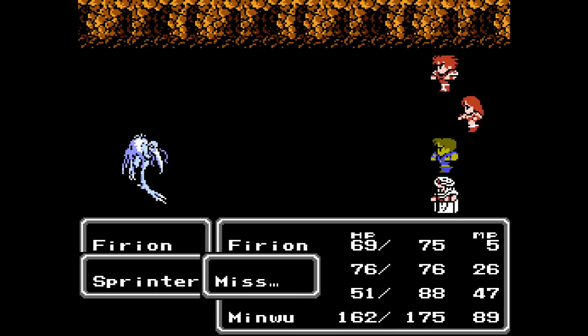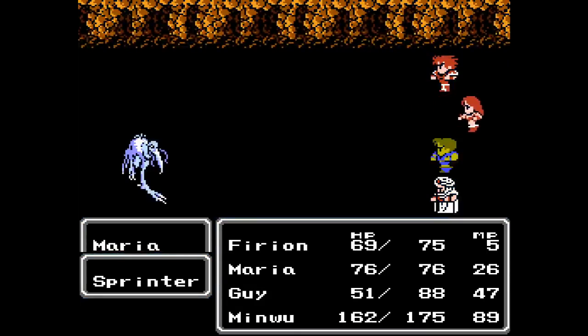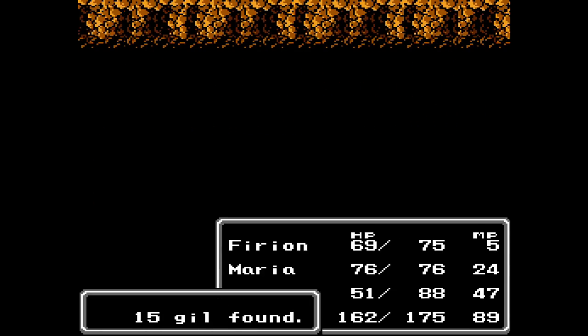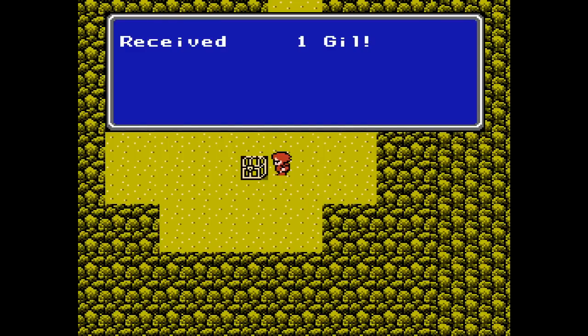With the bow attacks that the Goblin Guards and the Soldiers use, there is another way we could deal with them using Minwoo — basically inflicting the Silence or Amnesia status on them so they can't cast those spells, though I would not recommend it.